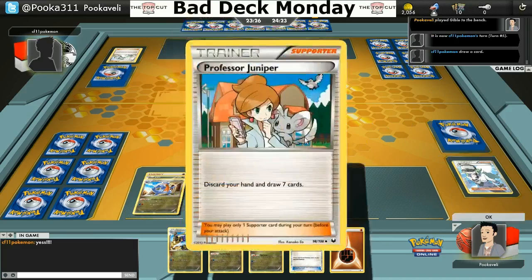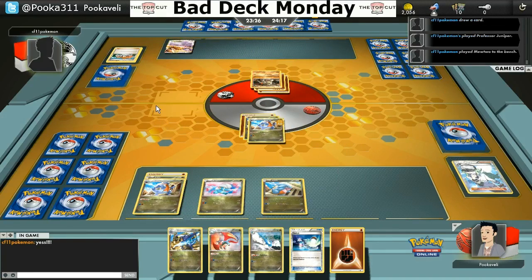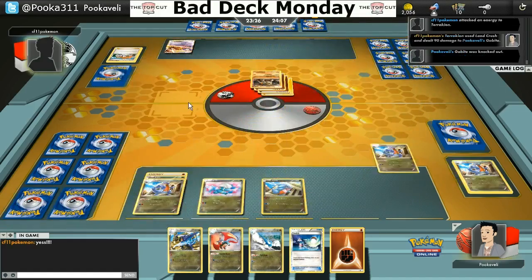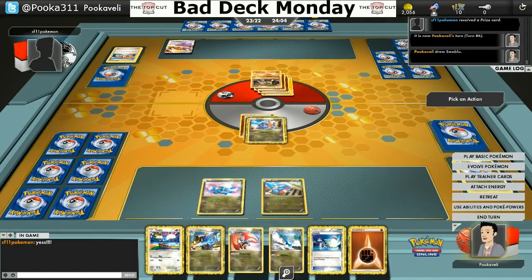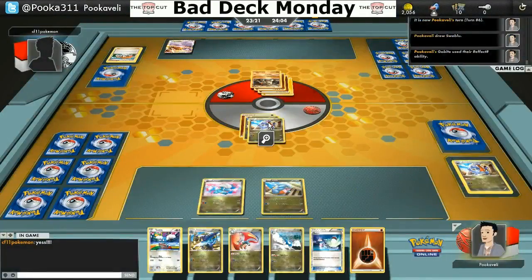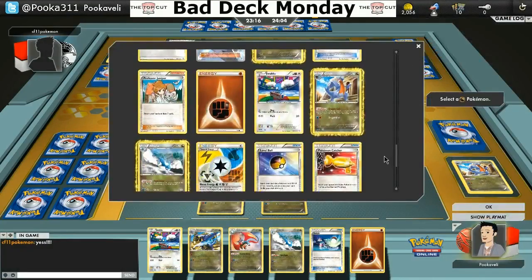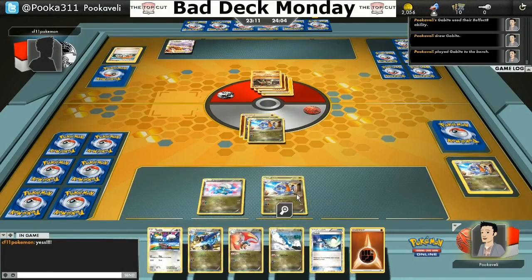To not be able to search out that Swablu is such a big deal — it's very, very annoying. If it were a Dragon type it would be so cool, but it's not, so you have to find it manually. My hand is not that good; I don't have a supporter. And my opponent is playing a Ho-Oh deck — he discarded two Ho-Oh EXs, so I know exactly what I'm dealing with. In turn three he's just going to Land Crush and knock out my Gabite. This is probably the worst part about the Garchomp Altaria deck — it's kind of slow and doesn't respond well to early pressure.